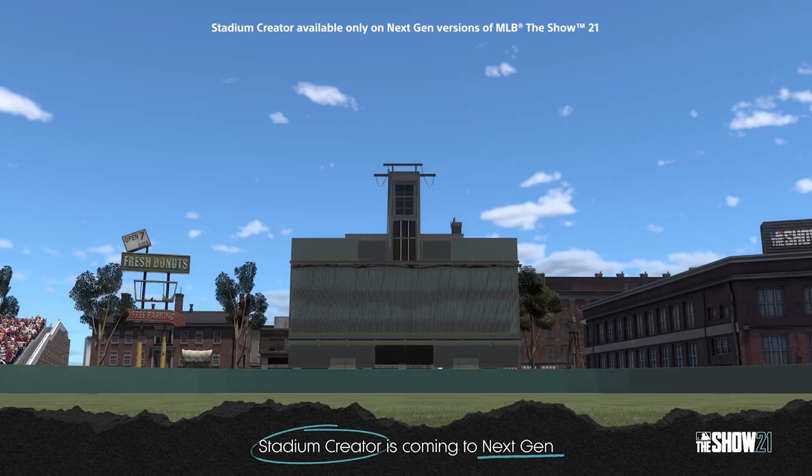This next one — I feel like I've seen this background before with the 'Fresh Donuts' and 'Free Parking' signs. There's a big giant building structure in center that I can't really tell what it is. I wonder if you build that yourself, because it's kind of an ugly looking building. It's almost like someone built it from scratch and put it there. So that's cool — being able to build your own structures and place buildings is very reminiscent of Cricket 19.